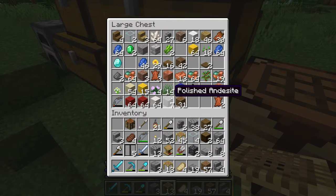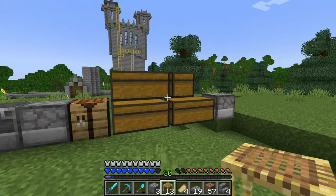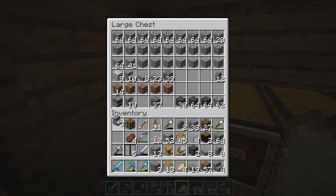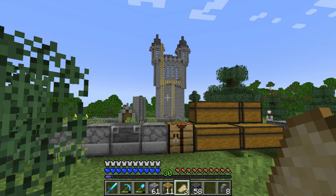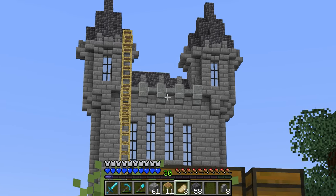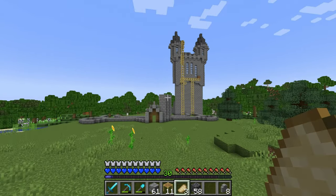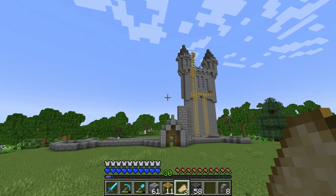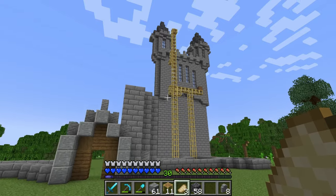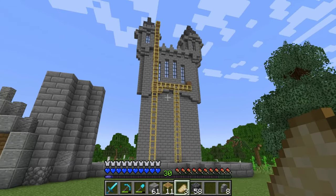So we need to go get some deep slate real quick. I found my stash of deep slate. Now with some of the roof on, it's definitely starting to come together and I'm really liking the look of this. I'm going to go ahead and finish up this tower, get all the sides and the roofs on, and then we can move on to the other parts of the castle. So we'll do a quick little time-lapse of me building.